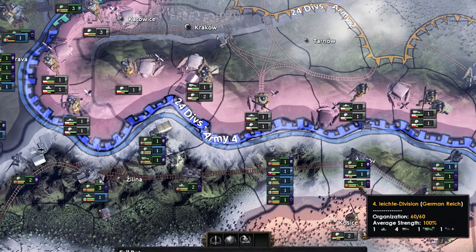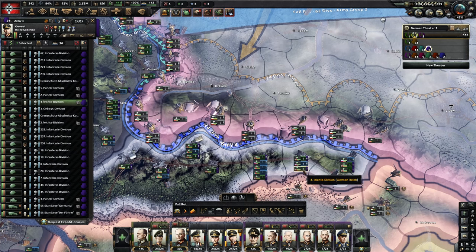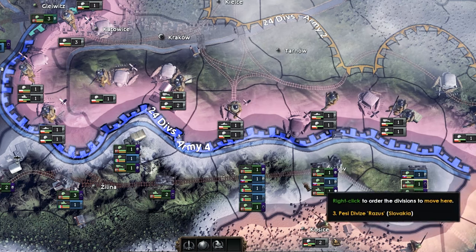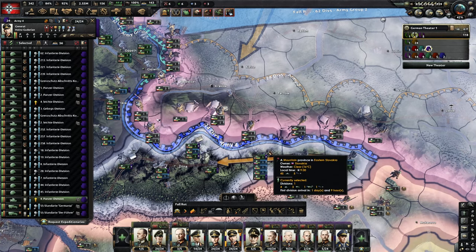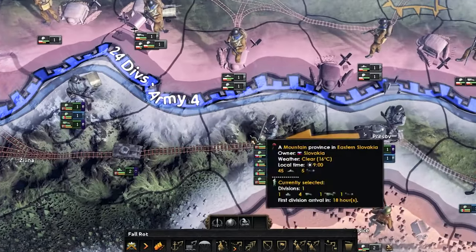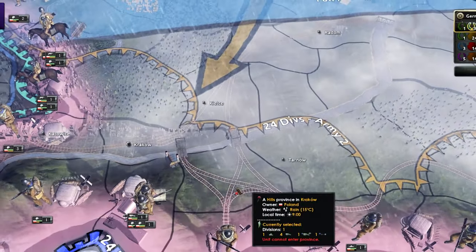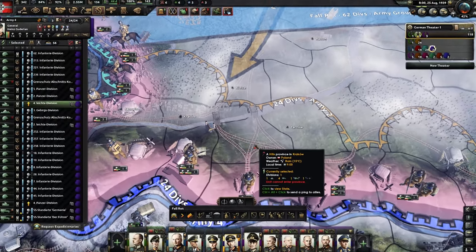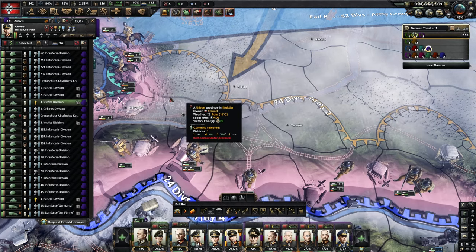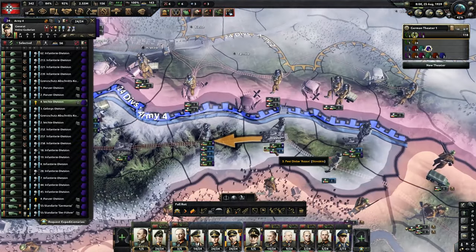We've got two panzer divisions down here — Italy's here too, which I'll ignore — and another panzer division over here. I'm going to manually bring this panzer division over to where I want it. My plan from this tile here, which is a bit hilly, is to push north — I want to cut off the Polish railway line because they use it for supply, and then capturing this city will help with our own supply issues.